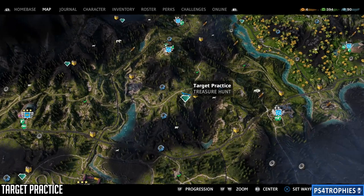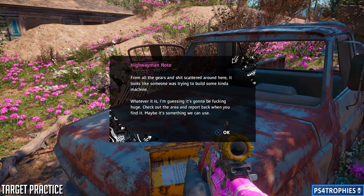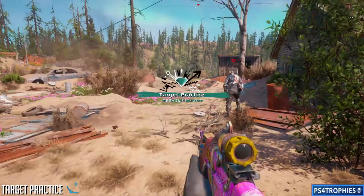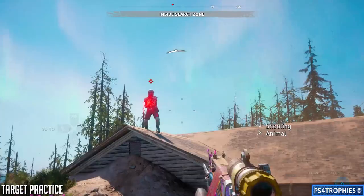We're going to move on to 'Target Practice.' This one's fun and unique. A lot of the treasure hunts in Far Cry New Dawn versus Far Cry 5 are a big improvement — they're much more clever, much more of a puzzle element, and this is a perfect example. For this one, we need to find a cave system underground. There are two entrances into the cave: one along the side of the cliff, and a drop-down one.